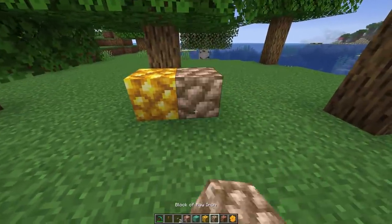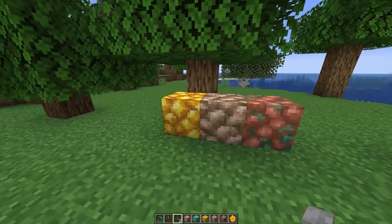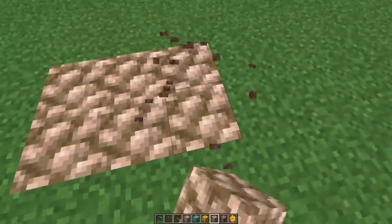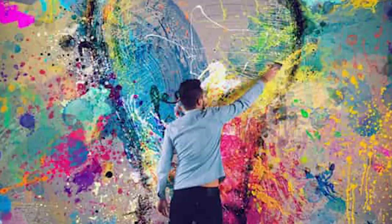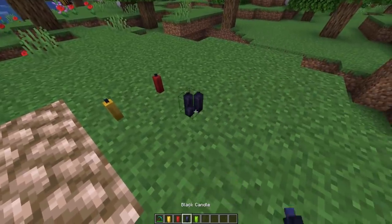The raw materials also have their own blocks — raw iron, raw copper, and raw gold. Maybe you think it looks cool for a brick road, I don't know. There's a lot of creative stuff going on here.